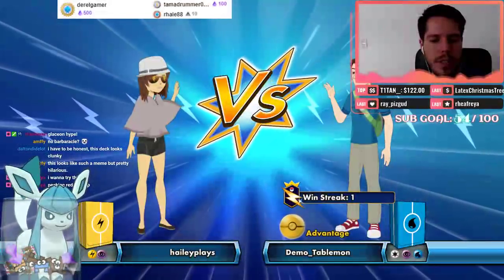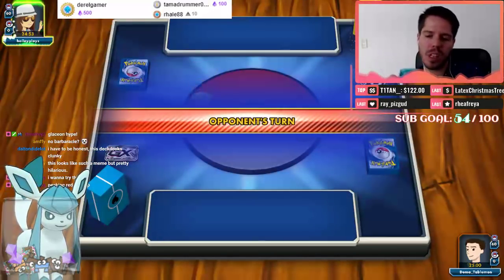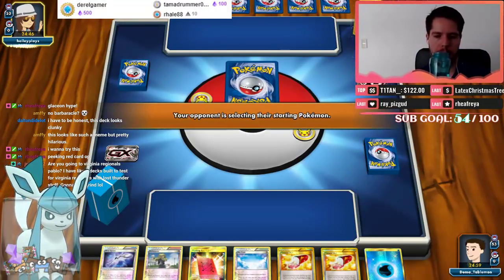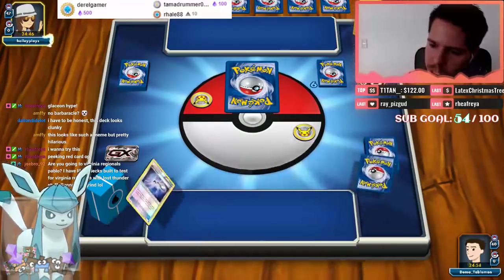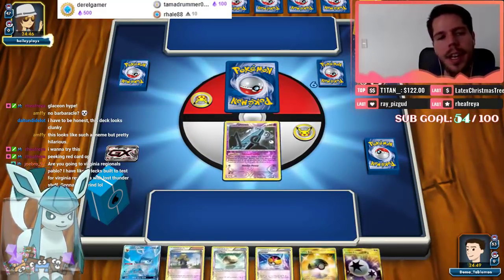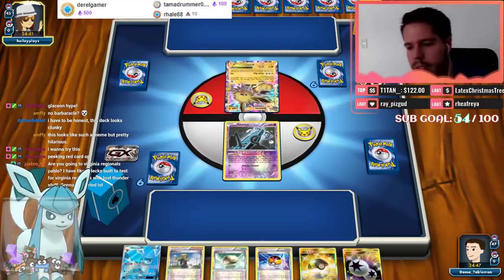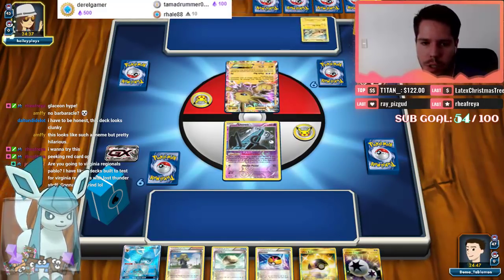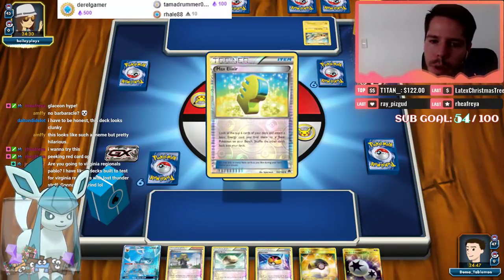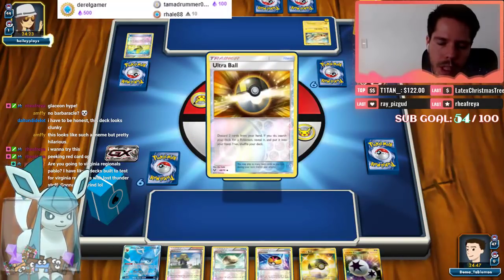Okay, we're up against a lightning/psychic deck — maybe Night March, although I'd be surprised if Night March doesn't run Shaymin. We lose the coin flip and we also mulligan, so not great. We're going to give away our strategy immediately. Joe Bro, I am unfortunately not going to Virginia Regionals — I'm only attending one international tournament per month, and in November I'll be traveling to Brazil, so I definitely won't be making it to Virginia Regionals.